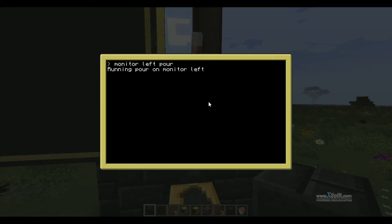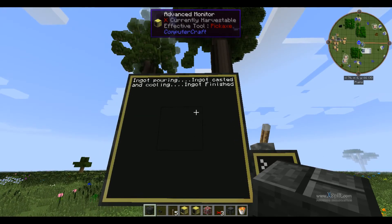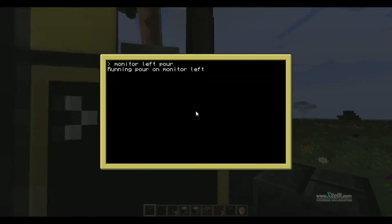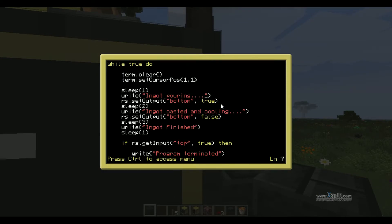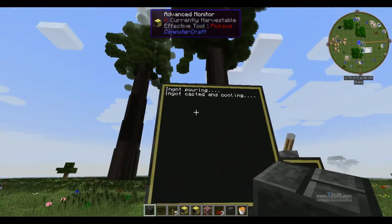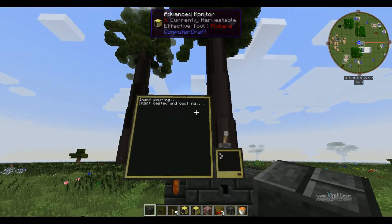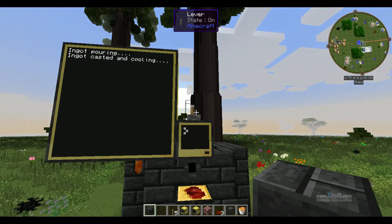And monitor left, pour. And you get 'finished'. So what I have to do now is a newline — let's put it on a new line. There we go: 'Ingot pouring', 'Ingot casted and cooling', 'Ingot finished'.